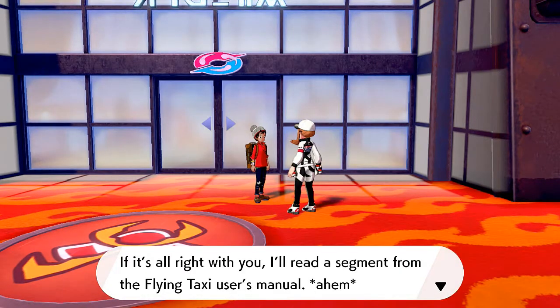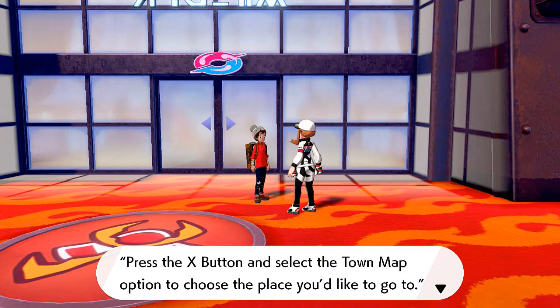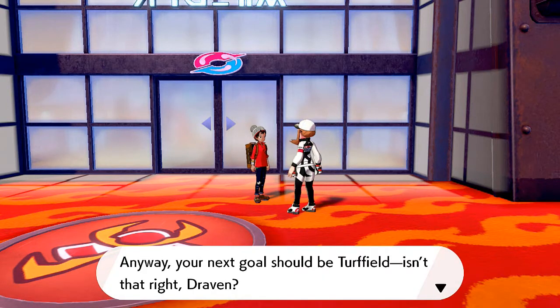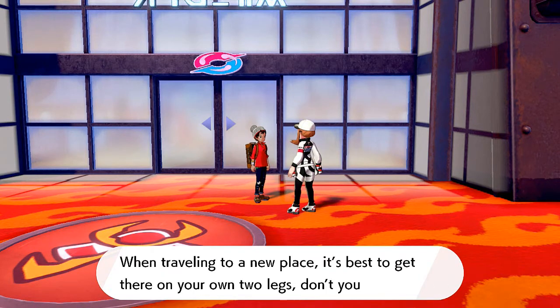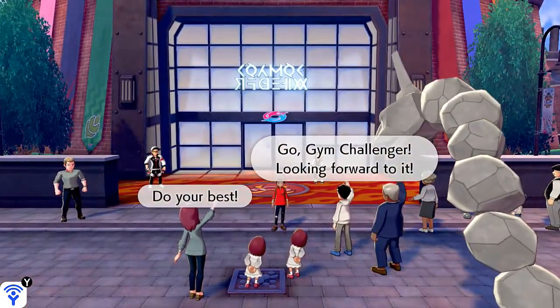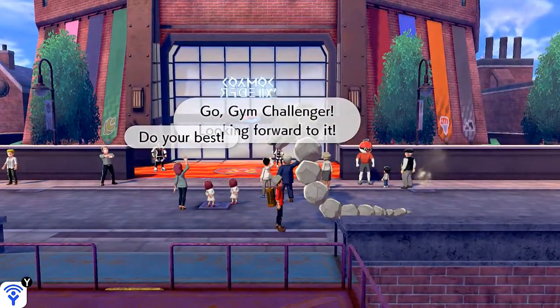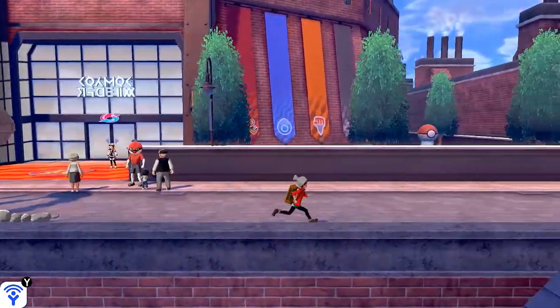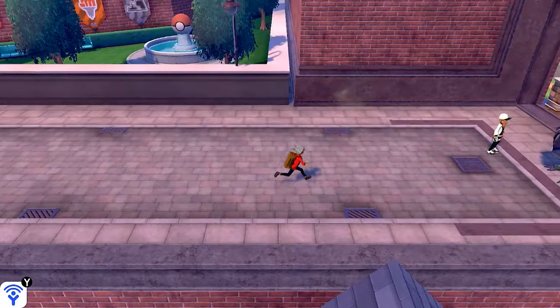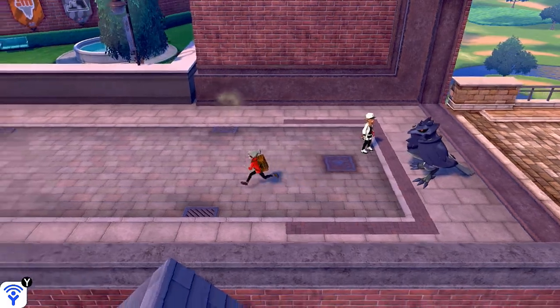She reads a segment from the flying taxis user manual: press X and select the town map option to choose the place you'd like to go. Your next goal should be Turffield. When traveling to a new place it's best to get there on your own two legs. So that pretty much takes the whole fly technique away from the HM/TM kind of thing. This little Corviknight will eventually fly you around the whole area. I would like to use a flying taxi right now but kind of feel like we still need to do something else.